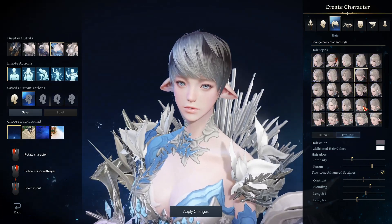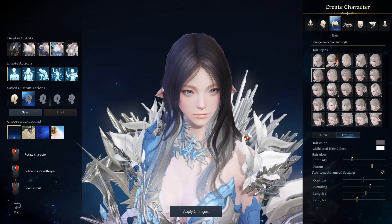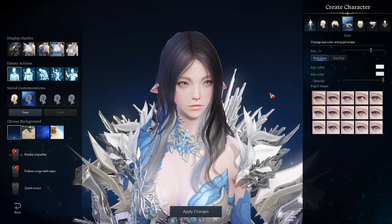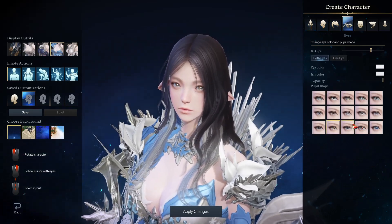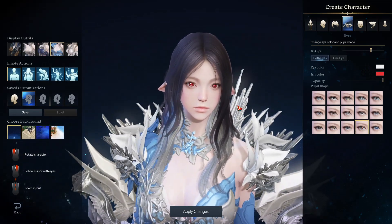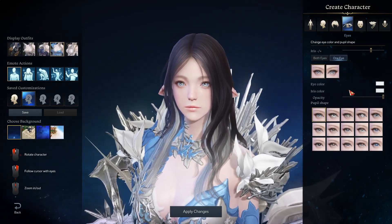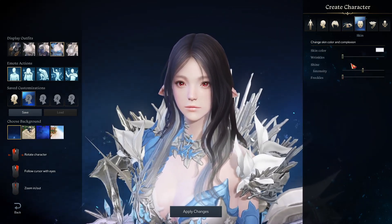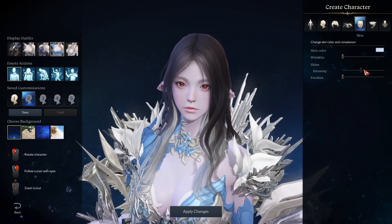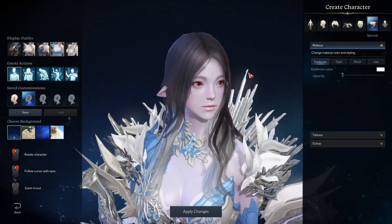Hairstyle presets are available, and the options depend on whether you're male or female. You have default and two-tone options available on most classes. For eyes, you can select the basic look, change the eye color, change the iris, and even adjust each eye individually — including opacity. For skin, you use a color wheel and can make your character look older or younger, adjust skin shine intensity, and add freckles.